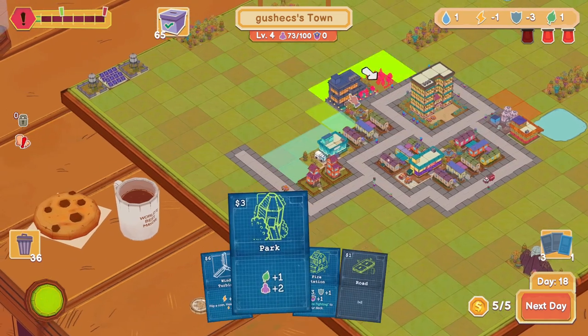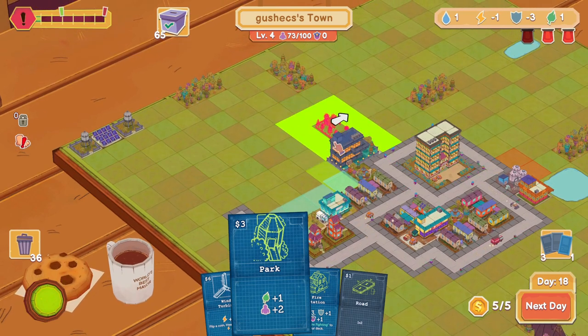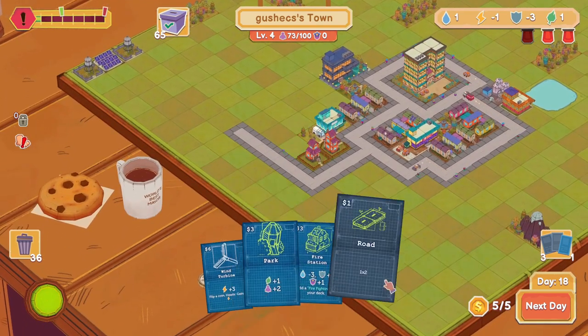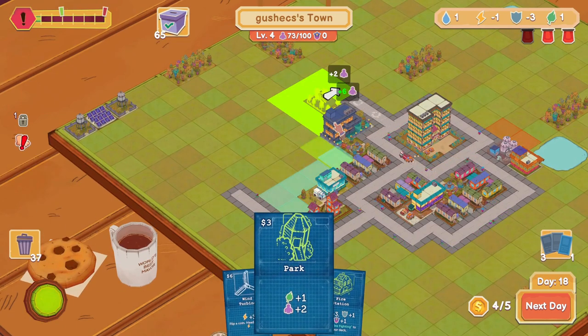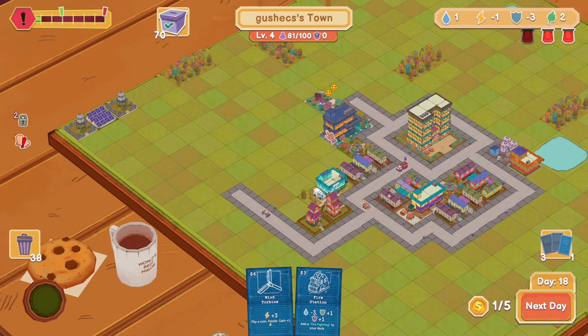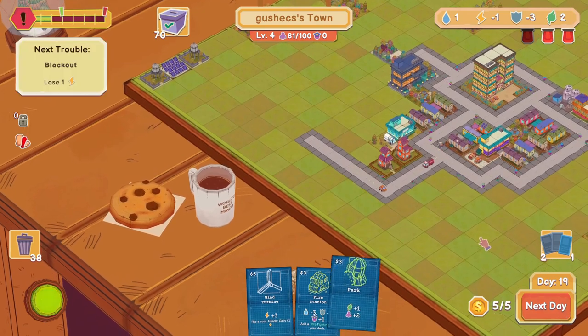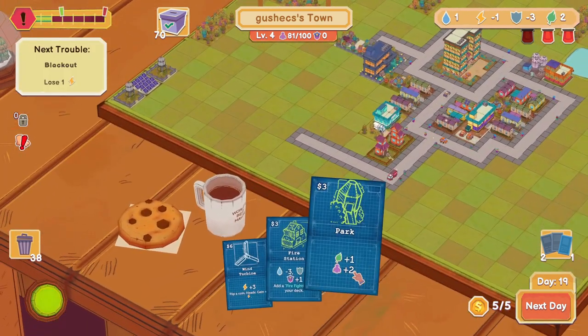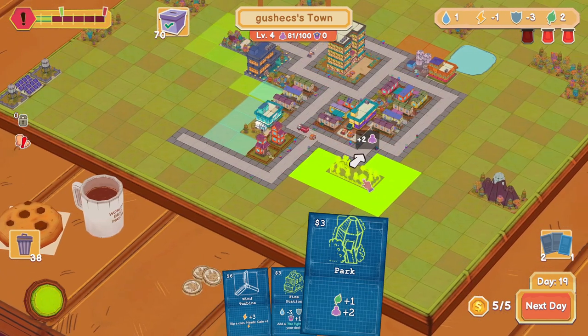I could do this right here, but I'd like to do it here — just not right now. I could do this here, then this here. Yes, and then this cannot be done, so I'll do that. I got another park I could do here — sounds really nice for the future. I'll do that. It's two more people.